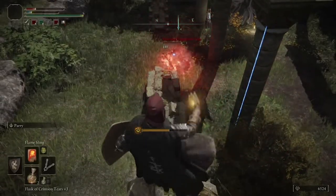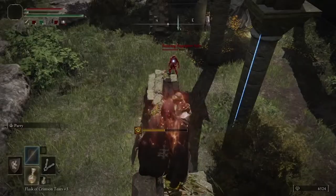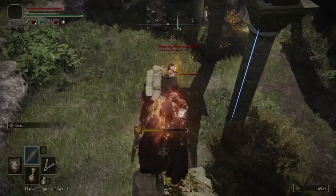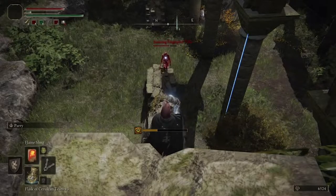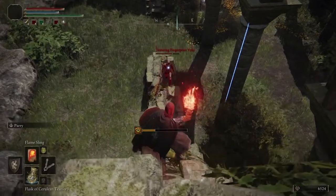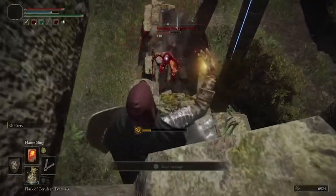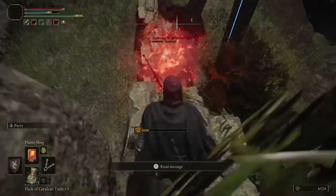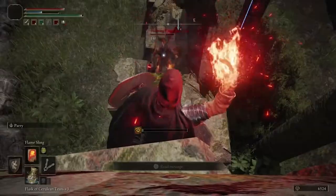And once he comes up the wall and gets to this little point right here, you're going to be able to continue to shoot your fire sling directly at him as he's right below you. You'll interrupt every single attack he's getting ready to do before he can do it, and he won't be able to hit you at all from this location. You'll have him beat in no time this way.